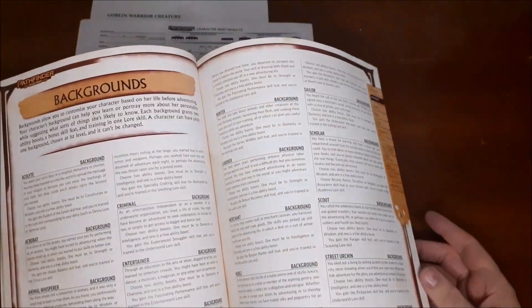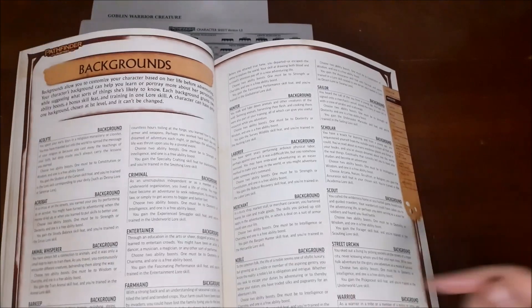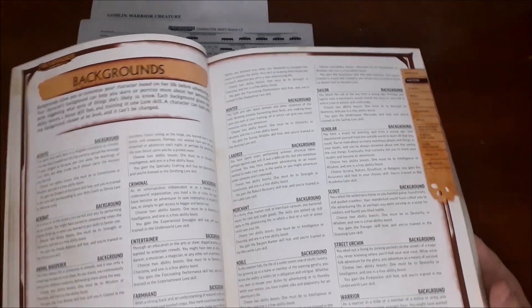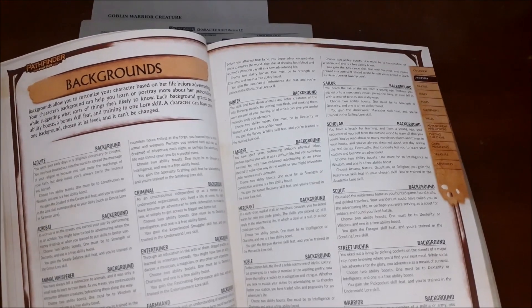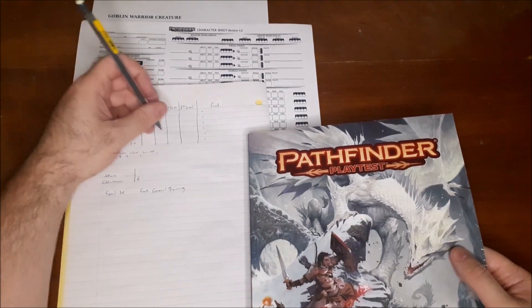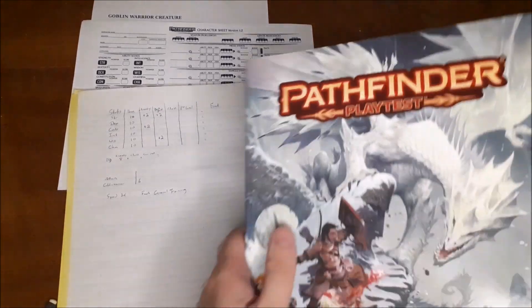Now we're looking at backgrounds. I'm going to give this character the Warrior background — the idea being they joined the Absalon City Watch when they came of age, finished their mandatory tour, and decided to become an adventurer. The Warrior background gives two ability boosts: one must be strength or con, and the other is a free boost. I'm putting one into strength and the free boost into wisdom, because wisdom drives perception, and perception is typically what you use for initiative in the Pathfinder playtest and second edition.